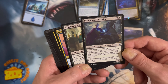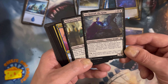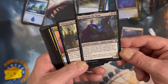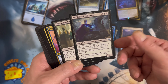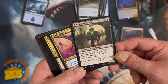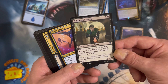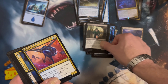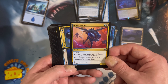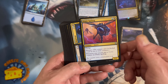Sire of Insanity - whenever this creature dies, or a creature card is put in the graveyard from anywhere other than the battlefield, or a creature card leaves the graveyard, Sire deals one damage to each opponent and each player mills a card. Good stuff. Whispering Snitch - whenever you surveil for the first time each turn, it does one damage to each opponent and you gain one life. Perfect for this deck.